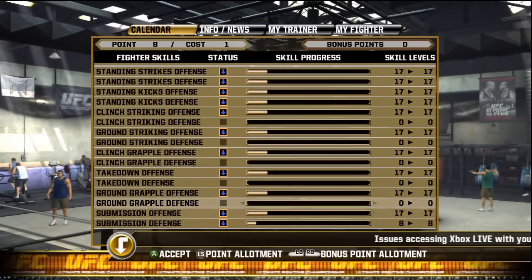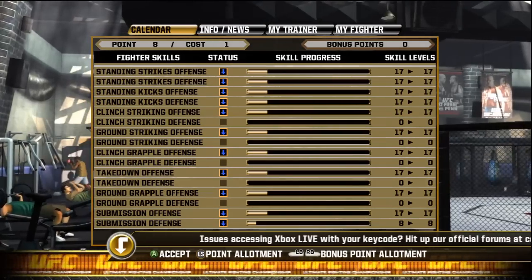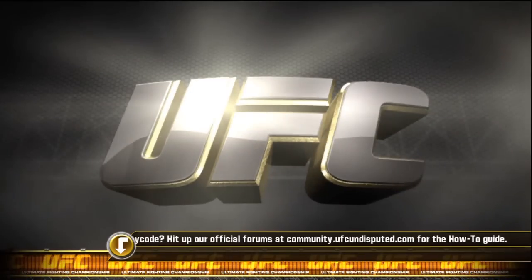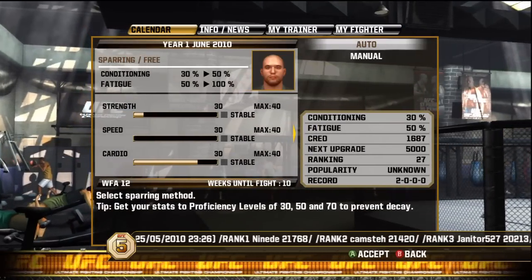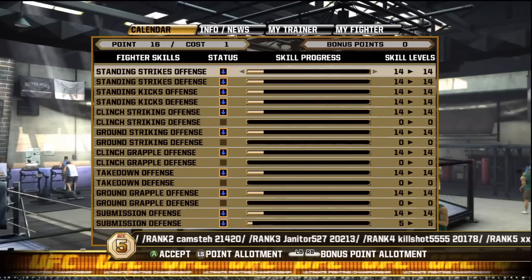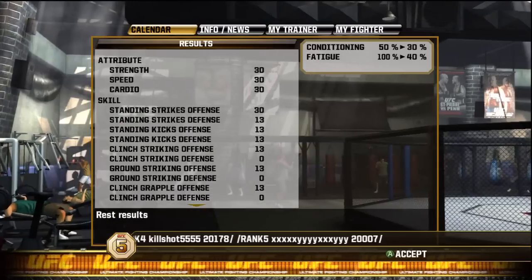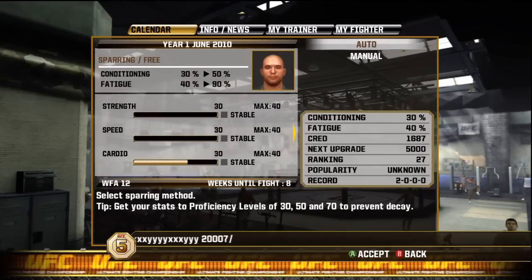Your attributes have probably dropped a little bit since then. As you can see on this screen, they're all down to 17, and some are at zero because I left them at 1 to begin with. The most important thing about sparring is after you spar, if you don't have enough points to move a skill up to 30, save your points. Do not spend them — if you bring a skill up to 25 it's just going to decline. Save them until you have enough to bring it up to 30. In this case everything's at 14 and I have 16 points saved, so I can move it exactly up to 30.